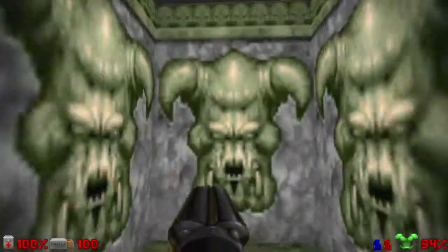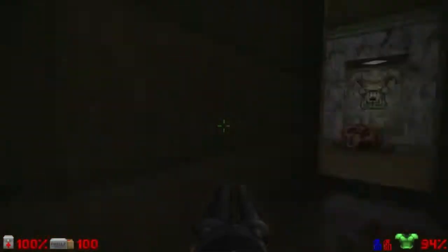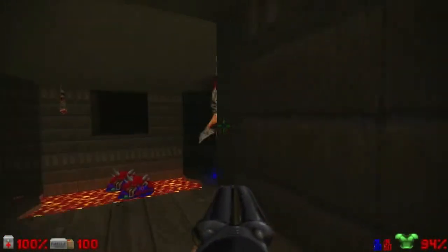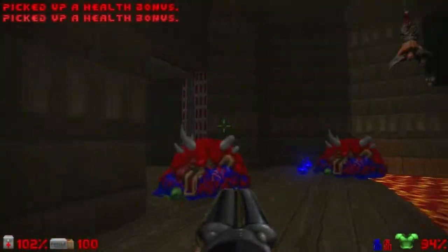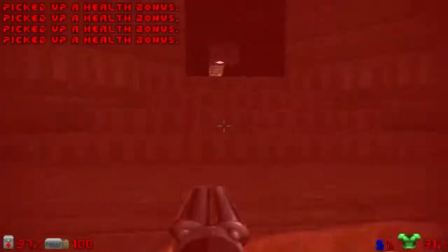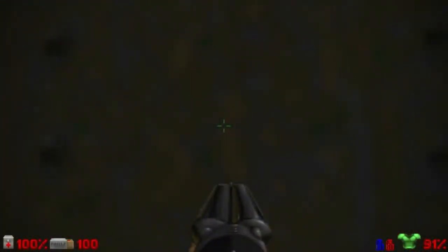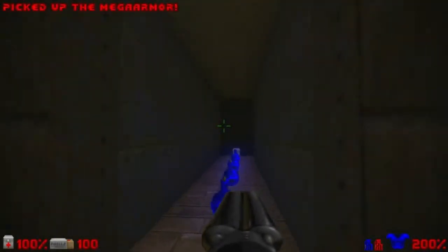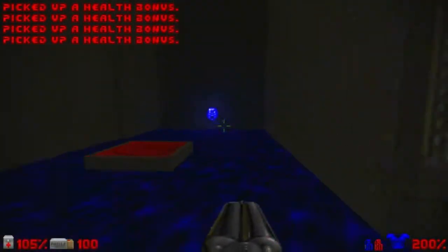Let's go back and flip the switch that lowers both elevators on both sides. I want to take the lift on the far right. Flipping the switch raises again that wooden platform so now we can get the items and ammo. Now let's go to the other side and repeat the process, because here we have mega armor and also a secret right here on this wall with a different texture, leading to this very needed soul sphere.